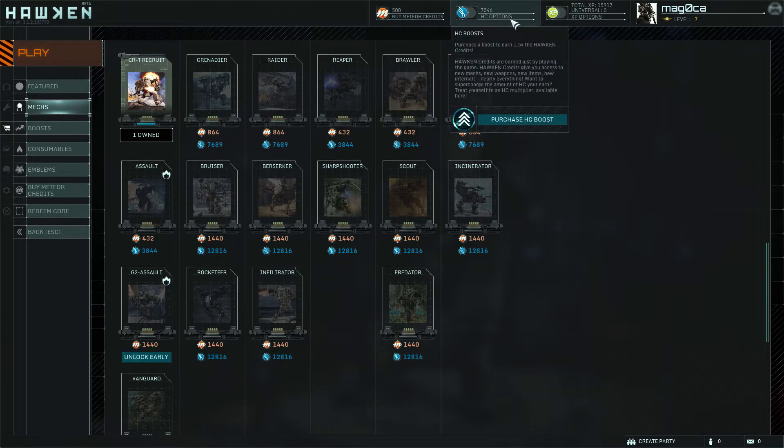And then you've got the Hawken credits. These are what you earn in-game — for completing missions, completing objectives, and a certain amount of kills gives you a little bit extra. It does take a lot longer to accumulate them than you would think in some other games. That's actually kind of a major complaint I've seen about Hawken: that it takes so long to get these Hawken credits.